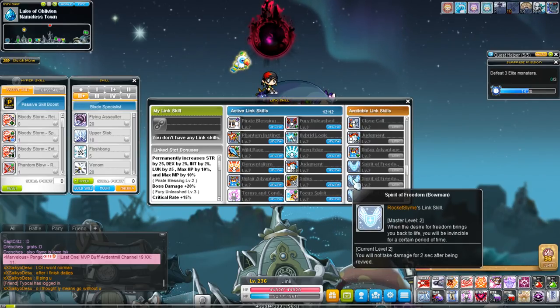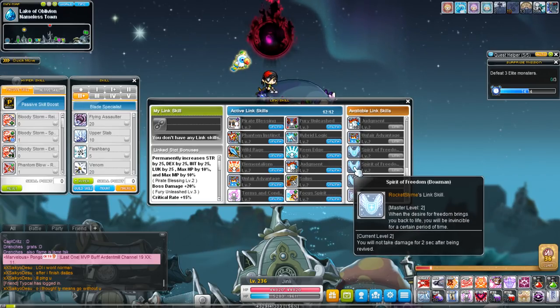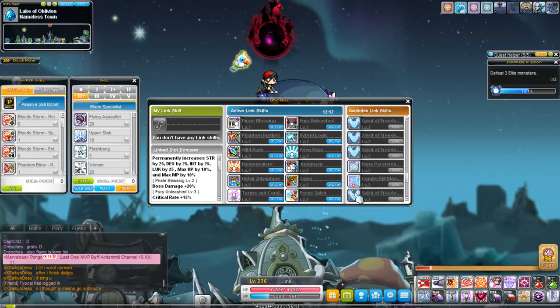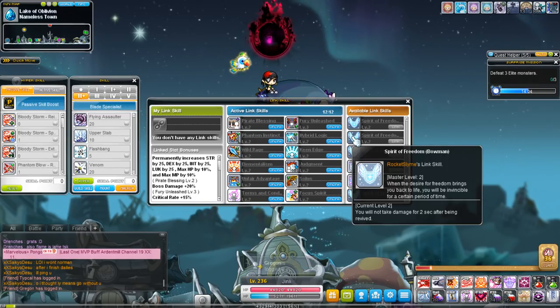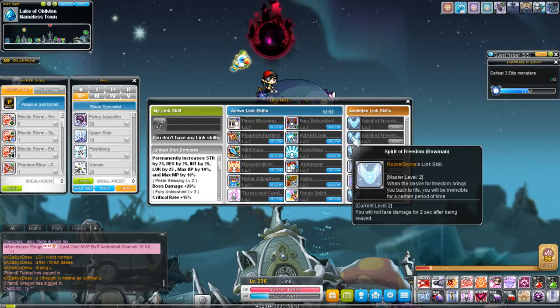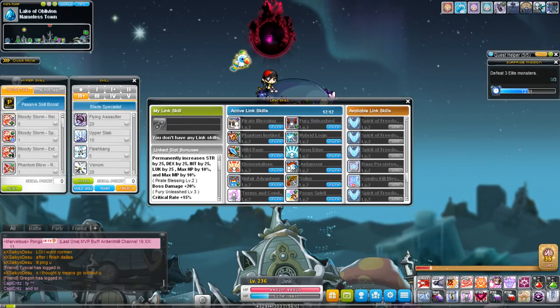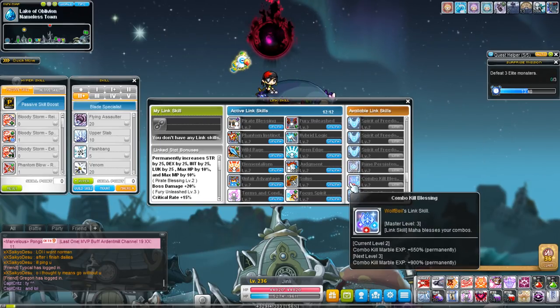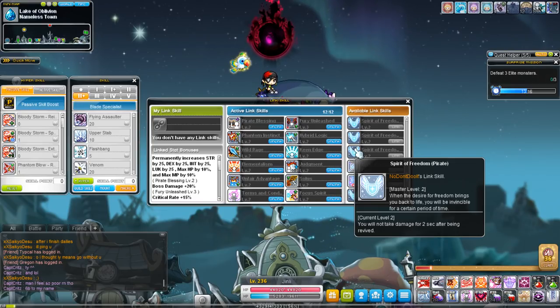Spirit of Freedom is one of the most useful link skills in the entire game. It's the Resistance link skill and you can stack it up to level 8 with four Resistance characters: Blaster, Battle Mage, Wild Hunter, and Mechanic. The way it works is that after dying, when you revive, for a set period of time you are completely invincible — invulnerable to any CC or damage — going up to 8 seconds. This prevents end game bosses from spawn killing you. I highly recommend this for any person who wants to take on bosses of any kind.